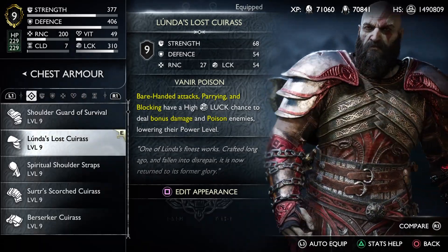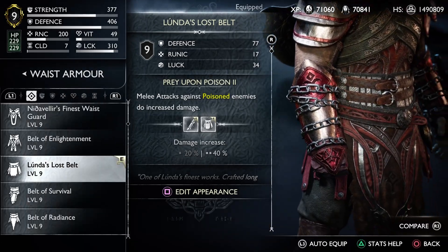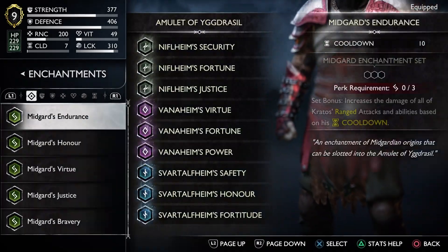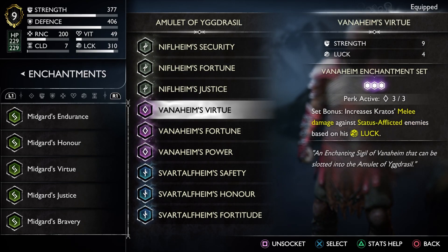This poison build is one of my favorite builds in God of War Ragnarok. It makes these boss fights easy even on the highest difficulty, and it's all done through your fists. I'm Fonty, and a sub if this video is helpful would be awesome.